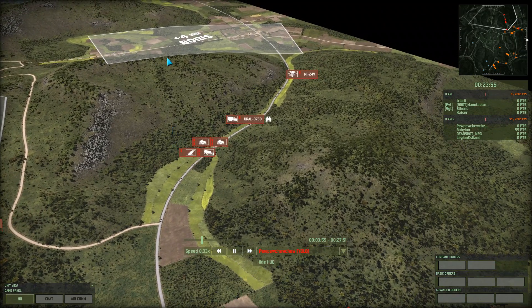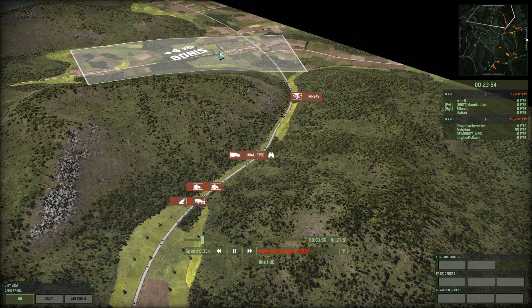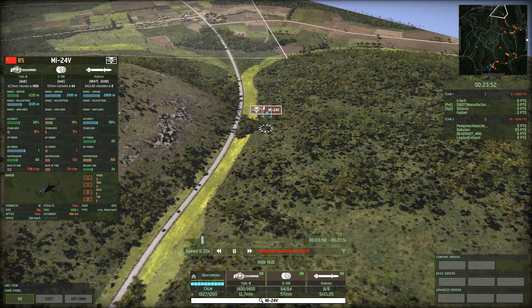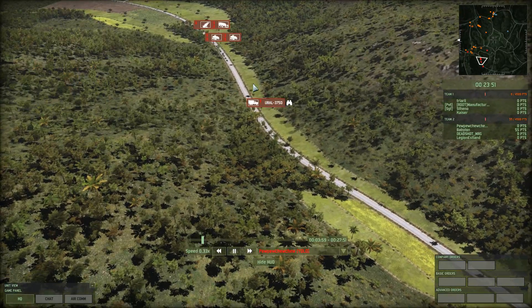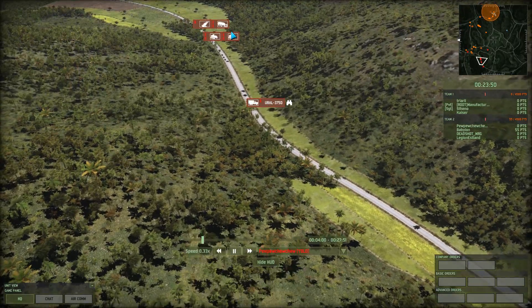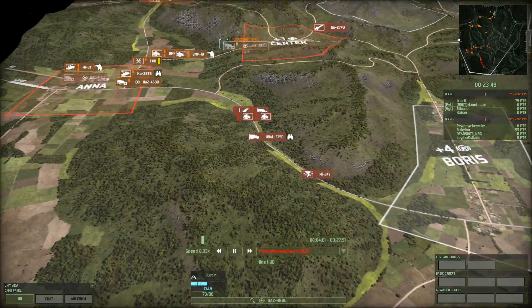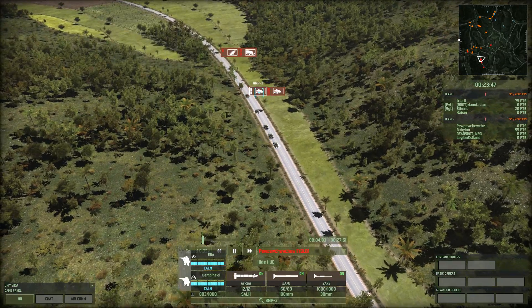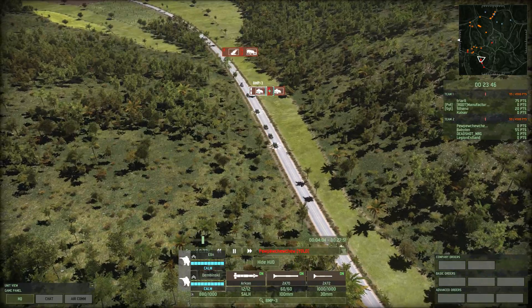Starting off, we have our troops going for Boris — this is the zone that I plan on capturing. I brought a single helicopter with rocket pods to deal with APCs, amongst other things. I bring some recon in the form of the default Soviet recon infantry in an oral truck. And one of the most powerful units inside this deck is, oddly enough, these BMP-3s — a unit that does get overlooked a bit.